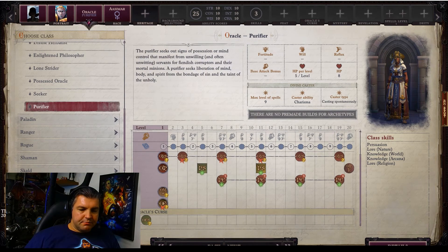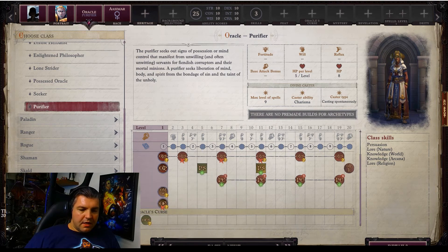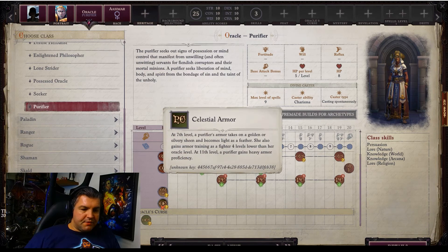Here's what you gain: Sacred Scourge at level five — a Purifier may channel holy power as a cleric to harm evil outsiders, usable a number of times equal to one plus her Charisma modifier. At seventh level you gain Celestial Armor — the Purifier's armor takes on a golden or silver sheen and becomes light as a feather. She also gains Armor Training as a fighter four levels lower than her Oracle level.